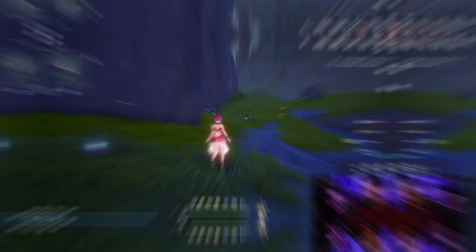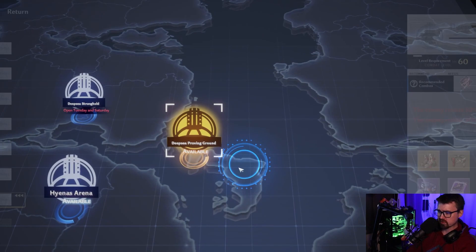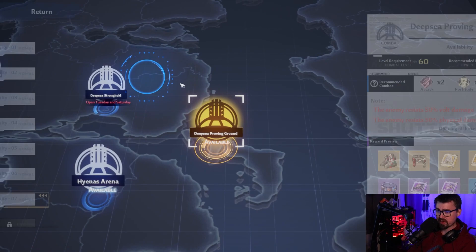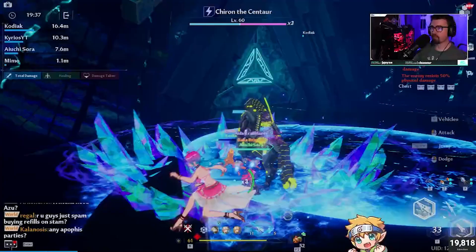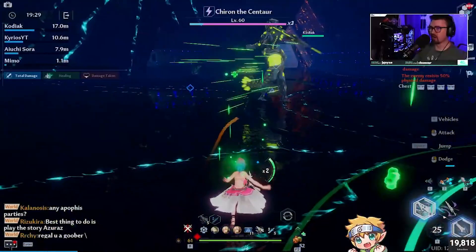Speaking of where to get those, let's go quickly into joint operations. The two I would be focusing on are the Deep Sea Proving Grounds, where you do see boots — not the best matrices in the world in my opinion, but that's the price you pay. And then the other one I would really, really farm is the Deep Sea Stronghold, which you've probably seen a bunch of pros, whales, or really good players demolishing. Everything is to love here — you have gloves, you've got King, you've got Crow matrix. If you really want to increase your damage, this is the one to do for a very, very long time.